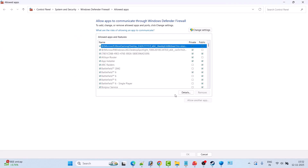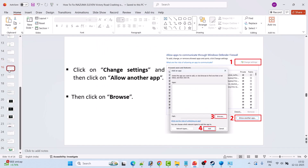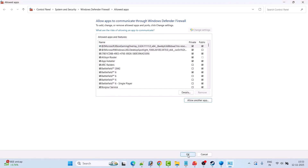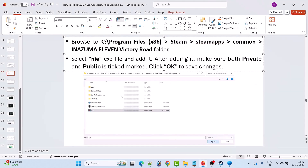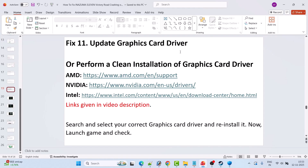Then go back and click on Firewall and Network Protection, click Allow an App Through Firewall, then Change Settings, then Allow Another App. Browse to the game installation folder and add NIE.exe, making sure both Private and Public are checked. Similarly add ESC Launcher and GameBootStrapper.exe, then click OK to save. If using a third-party antivirus such as Comodo, Avast, Kaspersky, AVG, McAfee, Norton, or Bitdefender, allow the game EXE or disable the antivirus temporarily.